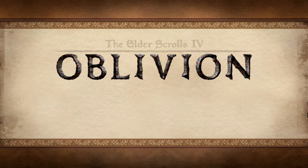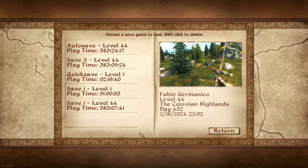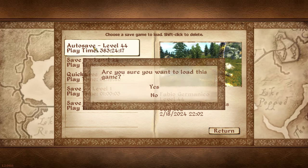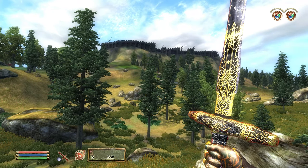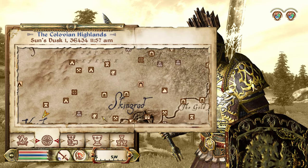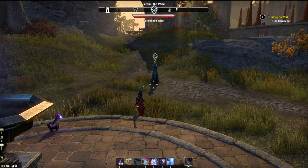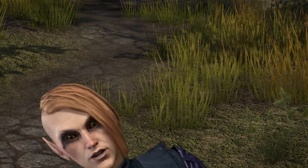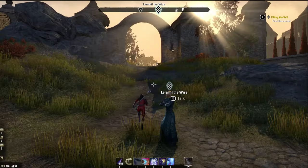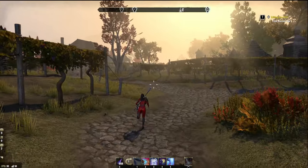We've really only got Cyrodiil's Nibenay Valley left to be added to ESO now that the West Weald has arrived. Let's load up this character from Nexus Mods — he can actually move and defend himself. I'm in the Colovian Highlands, just north of Kvatch, but I need to get to Skingrad. Where are you right now, Kat? I'm just outside Skingrad, and Spooky Leramil is here. Head up toward the battlegrounds area — there's a statue up there that I want to take a closer look at on the PTS.